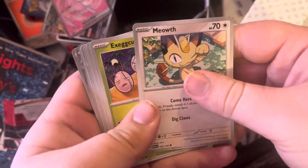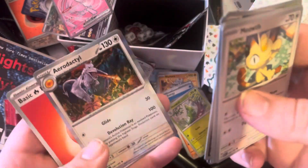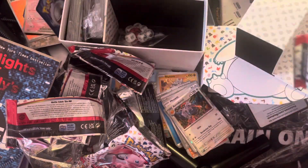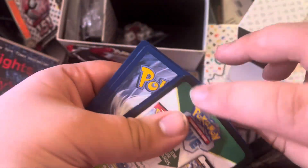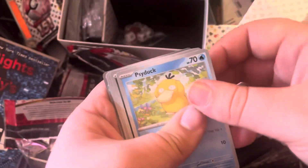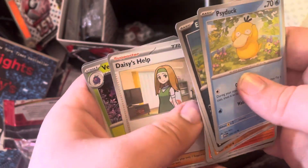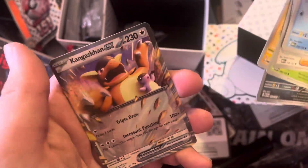Alright. Air Balloon, Venomoth, Leftovers, and Aerodactyl — that's a pretty cool Aerodactyl. Last pack: Psyduck, Ekans, Cubone, Vulpix, Mewtwo, Daisy's Help, Venomoth, Magnemite, Golbat, and Kangaskhan EX.